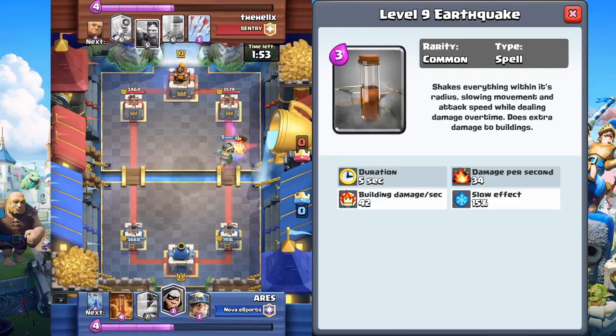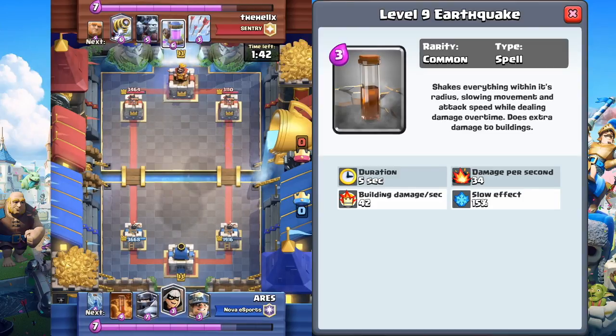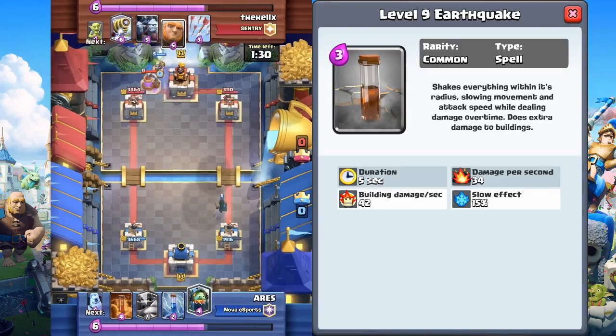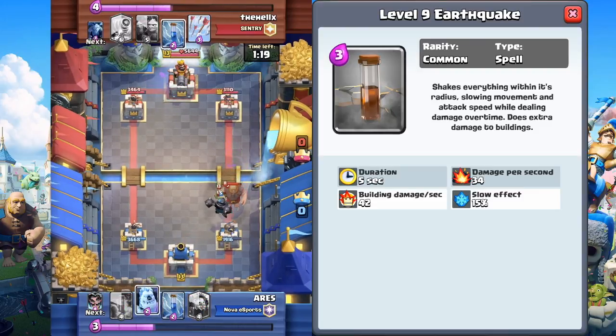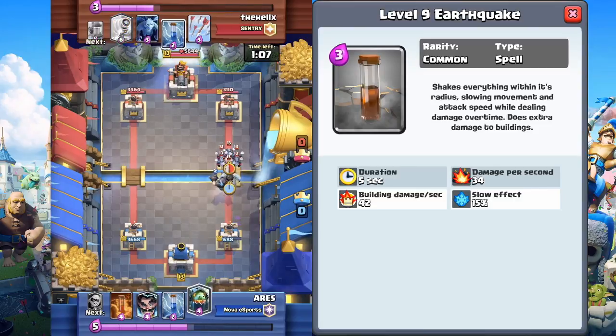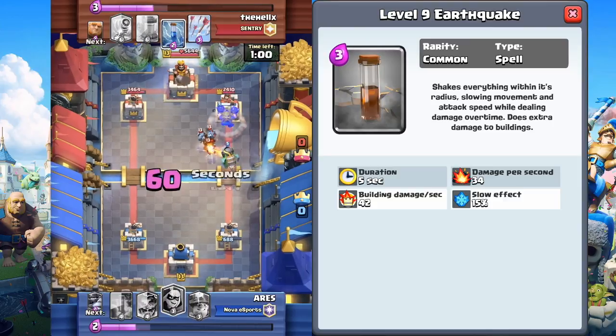Last card of the video: the Earthquake. This is a Common 3 Elixir card, level 9. It shakes everything within its radius, slowing movement and attack speed while dealing damage over time, and does extra damage to buildings — kind of like the earthquake from Clash of Clans but a little different. Duration: 5 seconds. Damage per second: 34. Building damage per second: 42. Not bad for 3 Elixir. The slow effect is 50%, slowing movement speed — kind of like an ice golem effect. Definitely an interesting spell.